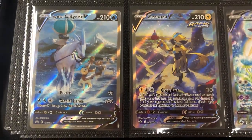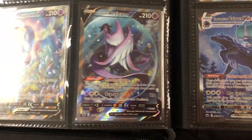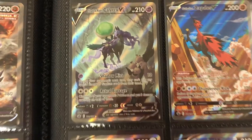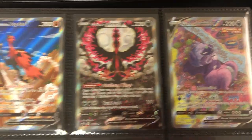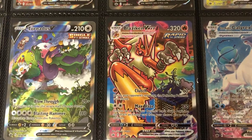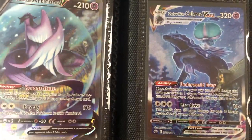Moving on to Chilling Reign. Ice Rider Calyrex, Zoroark — I love this one — and the Rapidash. I could just say I love all of these because I do — they're all just so great. Shadow Rider Calyrex — I've pulled this card like five times out of all the cards in Chilling Reign, I think I've pulled this one the most. We got the Galarian Zapdos — that roadrunner card — Galarian Moltres, Galarian Slowking, Balissi, Tornadus V, Blaziken VMAX — one of my favorites. Ice Rider Calyrex VMAX, ending on the Shadow Rider Calyrex VMAX.